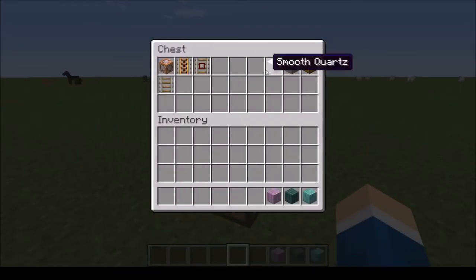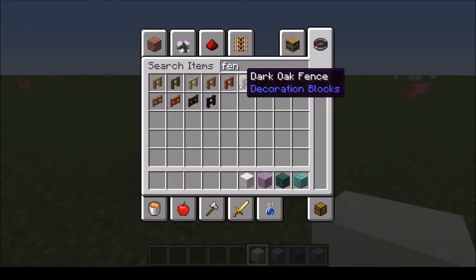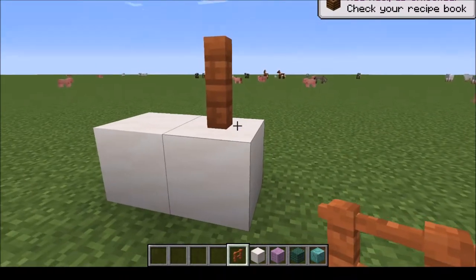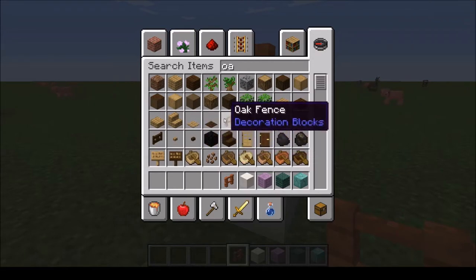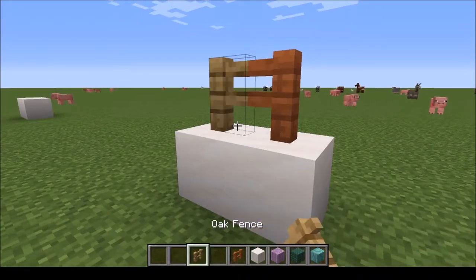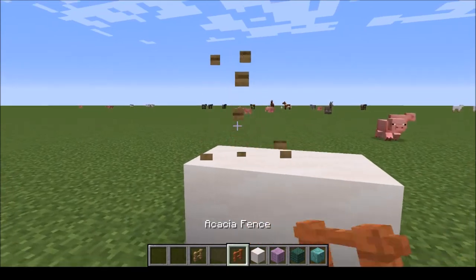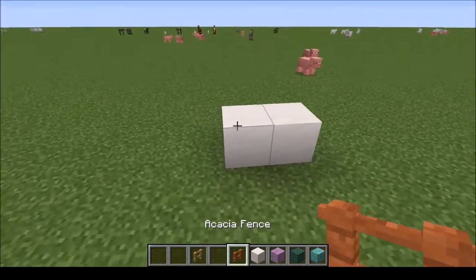We only need these two blocks for now — white and some others. This will look more realistic than an oak fence, which kind of stands out a little bit more. I think the acacia fence is actually pretty good for now. So we're gonna go boom.